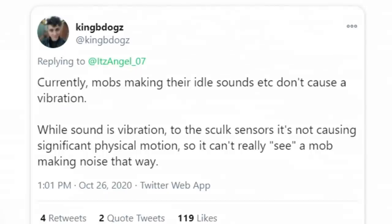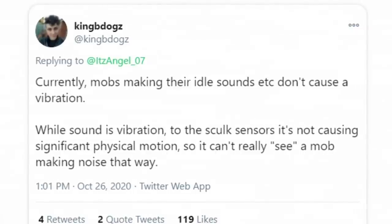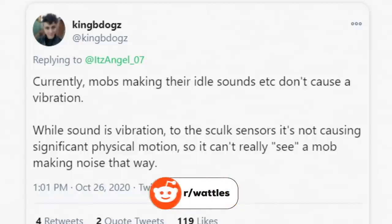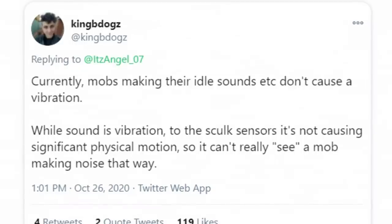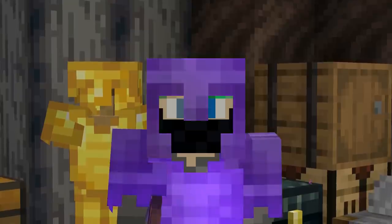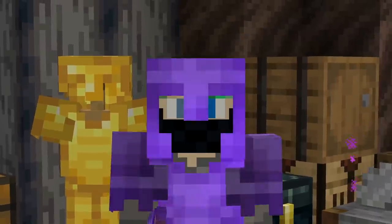So eating, pistons, mobs moving, placing blocks, raising a shield, drinking a potion, flying — those are all detectable. What isn't? Currently, mobs making their idle sounds don't cause a vibration. While a sound is a vibration to the skulk sensor, idle sounds aren't causing significant physical motion. So the sensor can't detect a mob just making noise that way. This comes down to two things: performance — detecting every single idle sound would be crazy — and sheer volume of idle sounds in Minecraft.